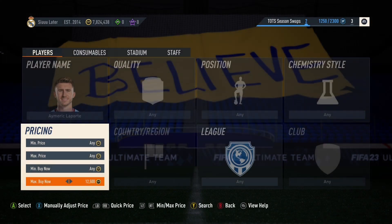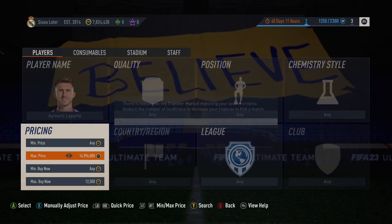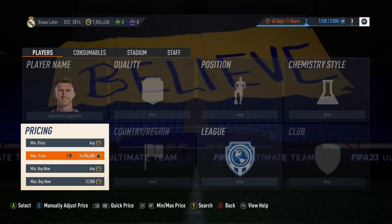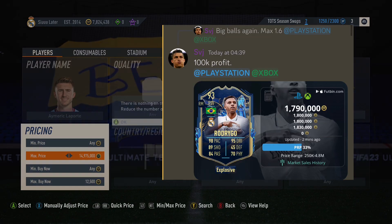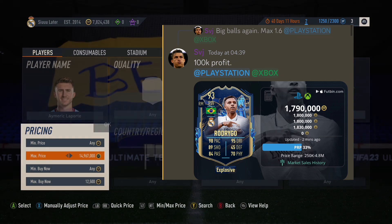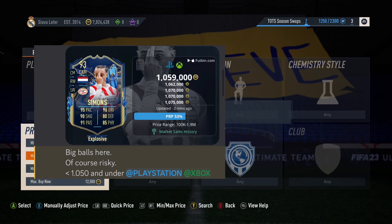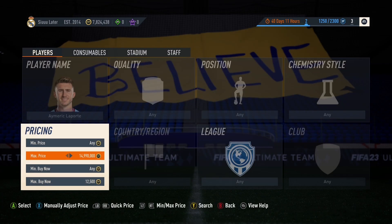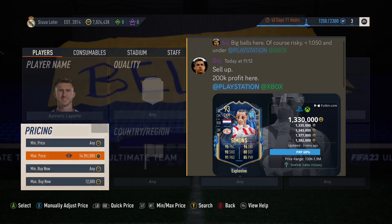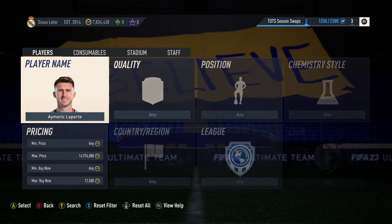Let's quickly take a look at the profit I made on Team of the Season cards flipping them overnight. First one, Team of the Season Rodrigo — I said 1.6 million coins is fine, I woke up he was 1.8, so that's 110k profit on one card. Next card, Team of the Season Chavvy Simmons — I said 1 million to 1.1 million, I woke up he was 1.37 million, so after tax about 200 to 250k profit.